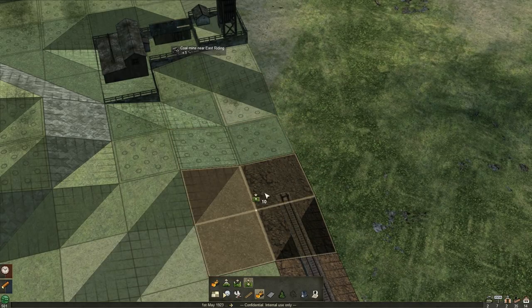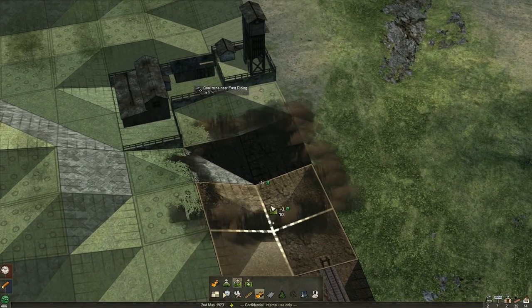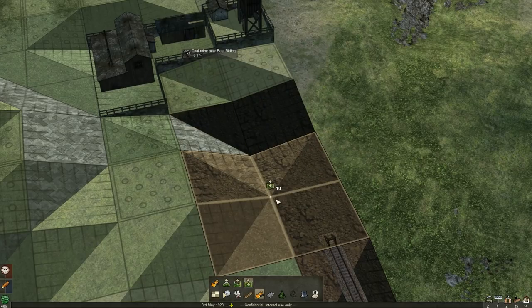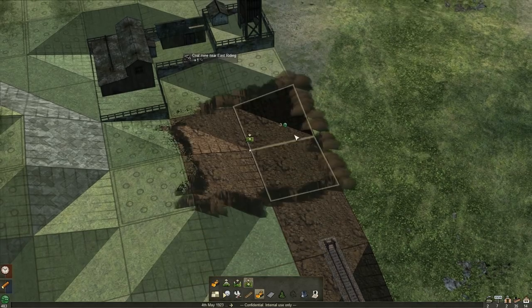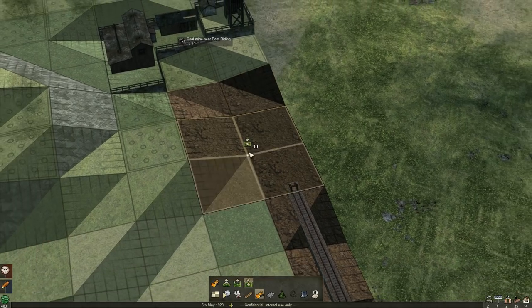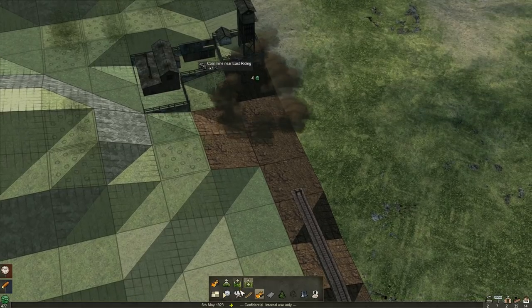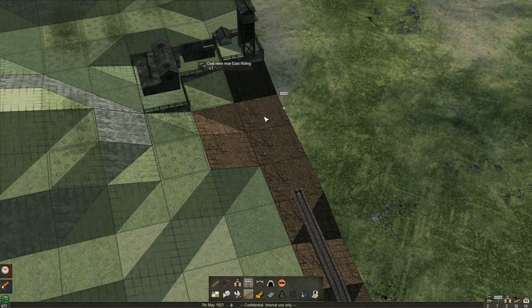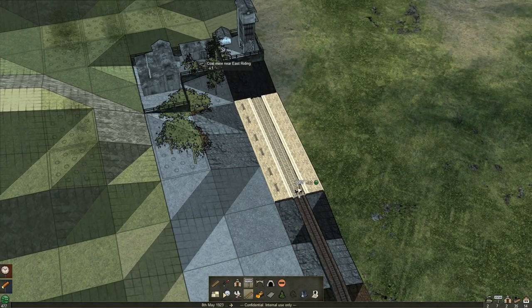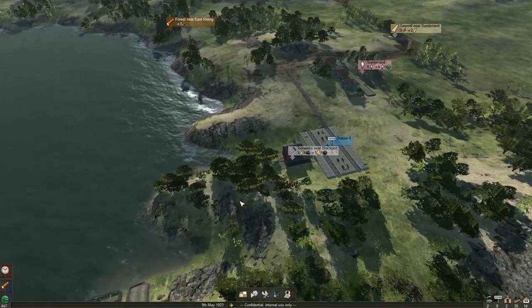It takes a little bit of finesse to get it where you want it. Look at all that smoke when you deliver. Let's go ahead and crack it down one more. Perfect — that's the train depot we're looking for. We'll have to put a depot down somewhere too. Three long on that one and three long over here. Let's get our coal train going and put it somewhere where we can connect to the other train line.